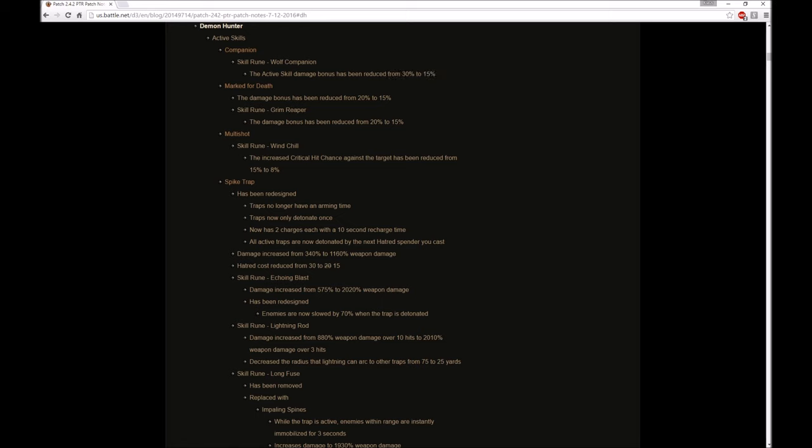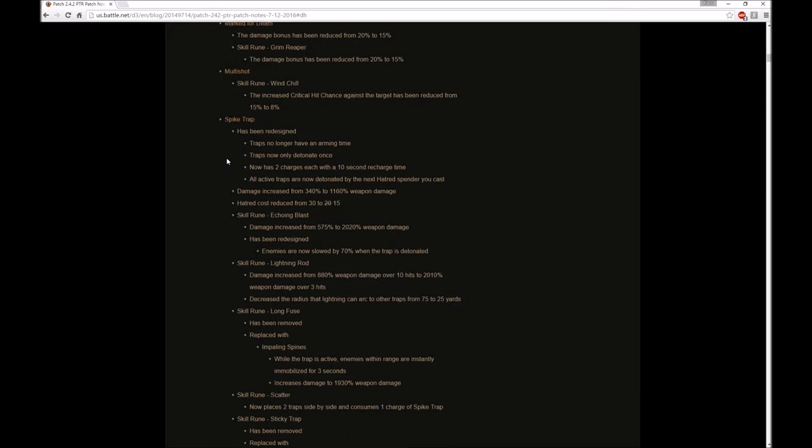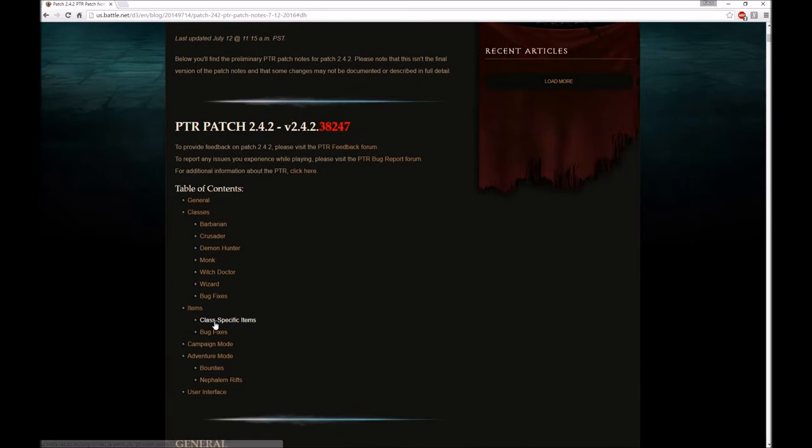They removed the damage buff rune for Spike Traps, as well as they changed most of the abilities that give us some damage buff that can be used in multiplayer, like Windchill from Multishot and Marked for Death, and that's all diminished a little bit.